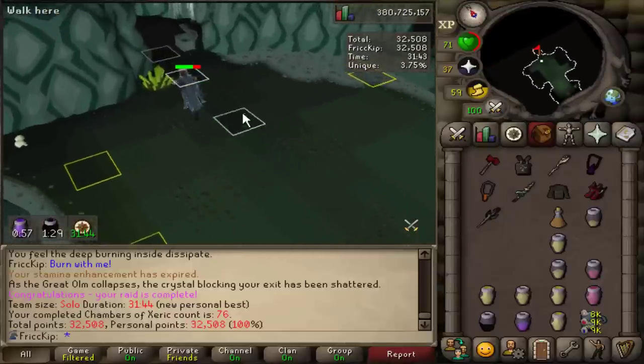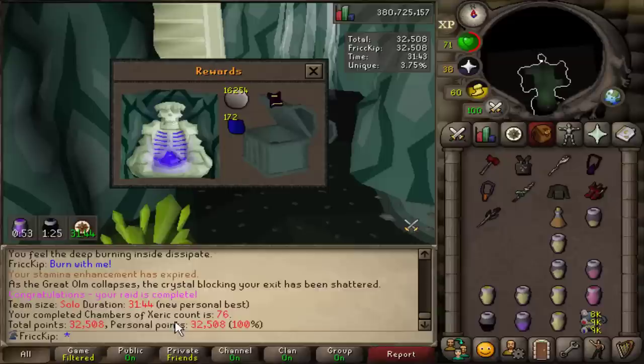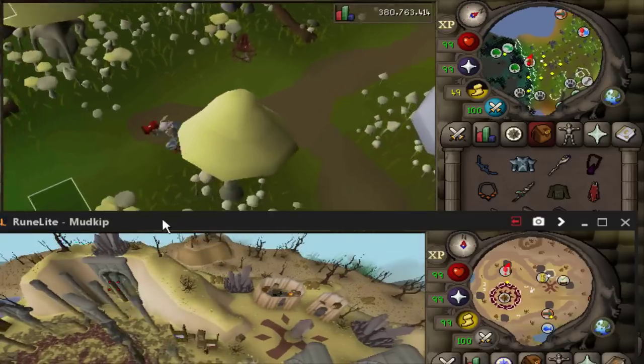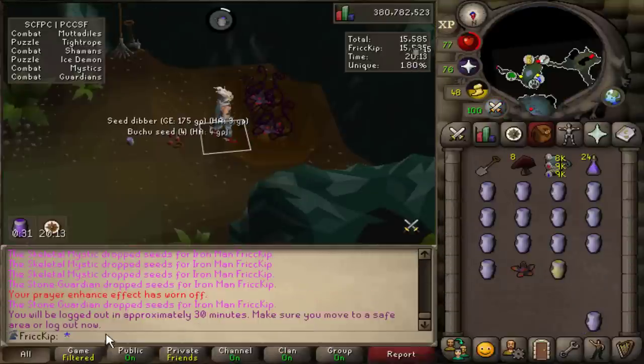I was not expecting to get a new PB today, much less on the second raid back, but that is 31:44 — definitely a much smoother Olm this time than the last one. I feel so efficient doing birdhouse runs on my group iron man and then scouting raids on the main. Oh, I only have 30 minutes to beat Olm — so much pressure.